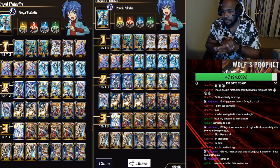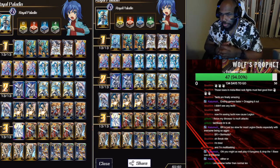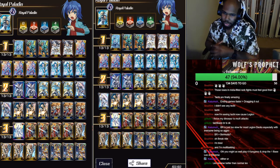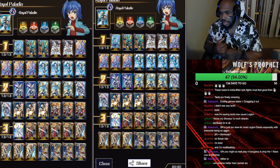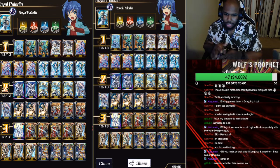Alright guys, we're here doing a deck profile — deck and fight — basically for a budget Seekers deck. For people that can't really get most of the triple rares, or just starting the game and not able to get everything they need to play these decks. I thought it would be very helpful to make some budget decks so they can see how the deck is played with a minimum of cards.